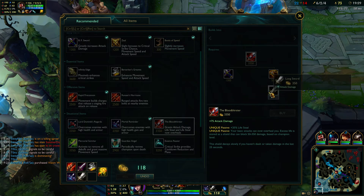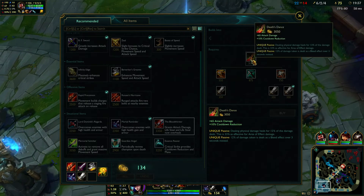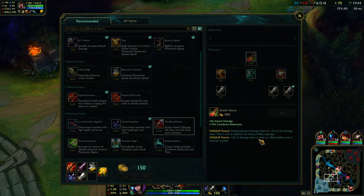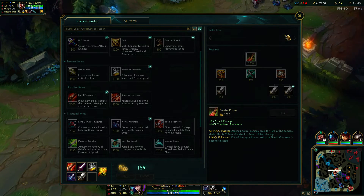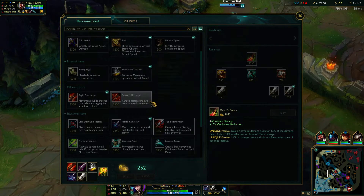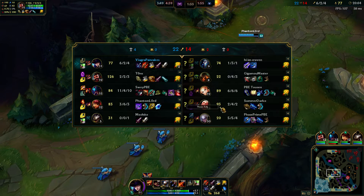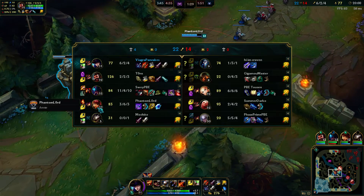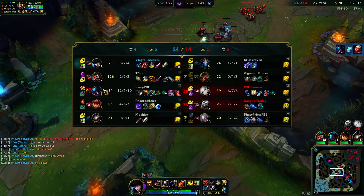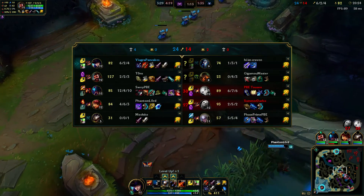Let's get some lifesteal. What is this - Death's Dance? AD, CDR, dealing physical damage heals for 12% of damage dealt. And 12% of damage taken is dealt as a bleed effect over three seconds instead. That just sounds really cool. Especially in this PBE game - Vlad ult, Diana QR combo, Lux combo - all of that. It also tells you what keystone they picked.